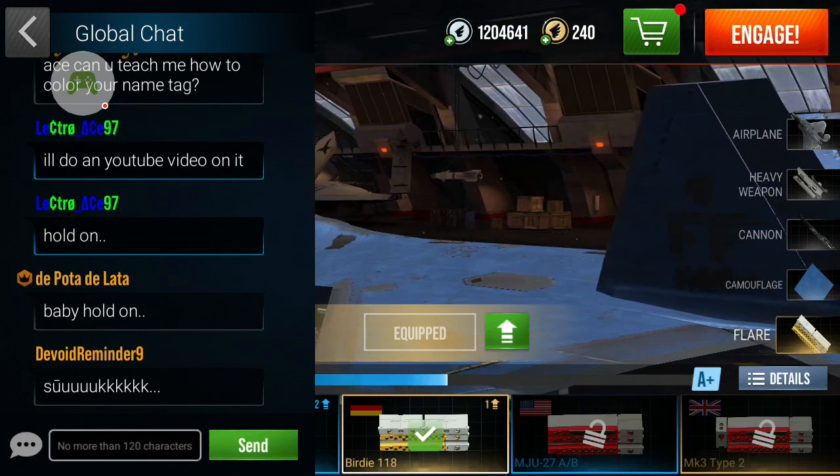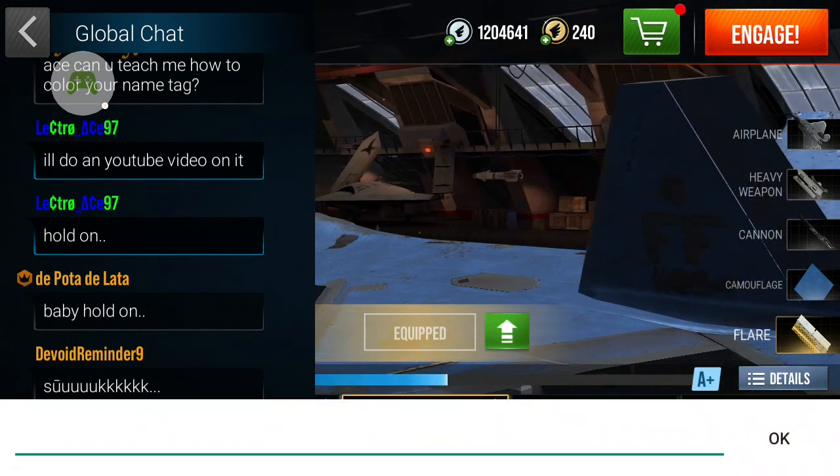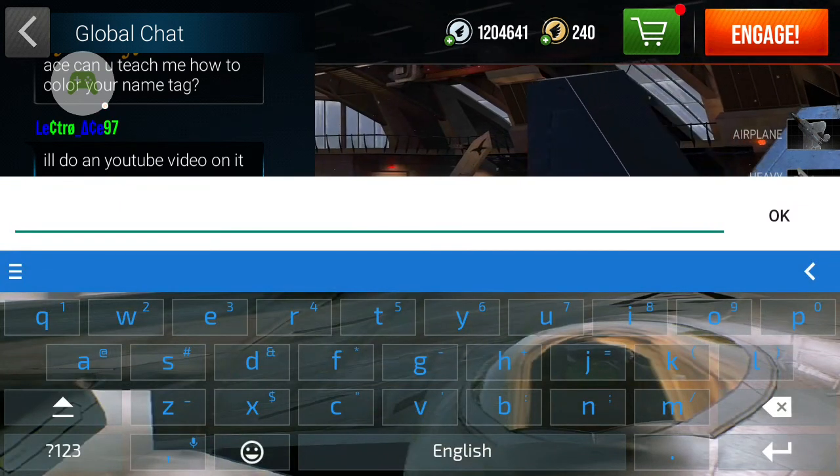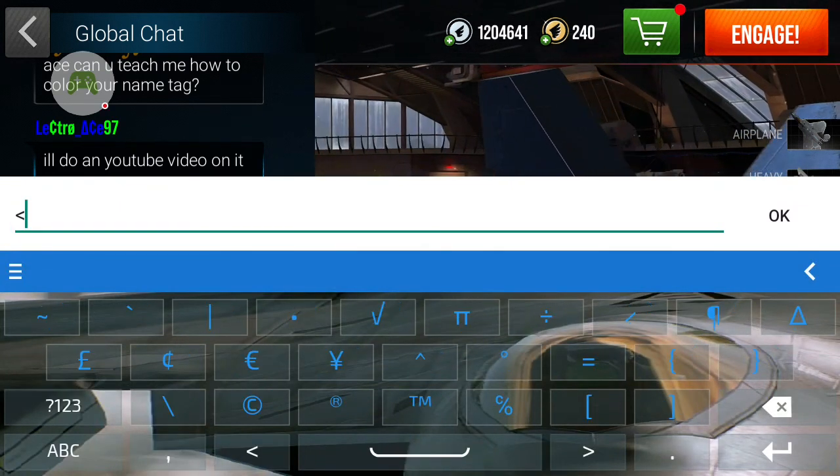Here it is. A lot of you — well, some of my friends in this game ask me how to do color codes. So this is how you do it.